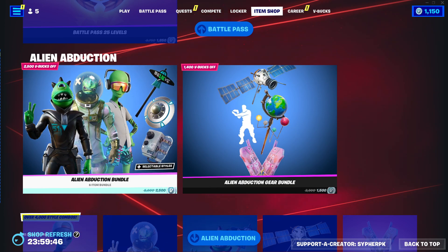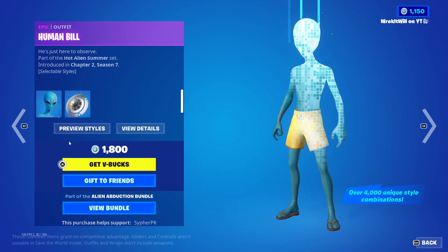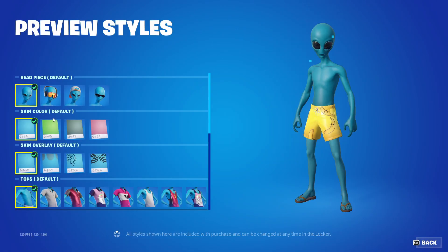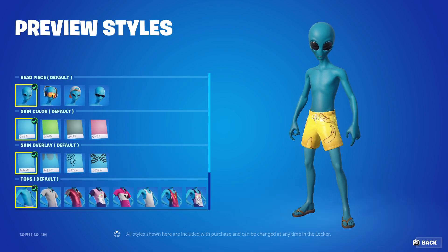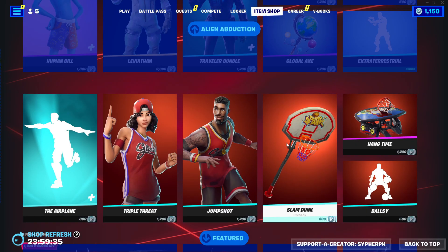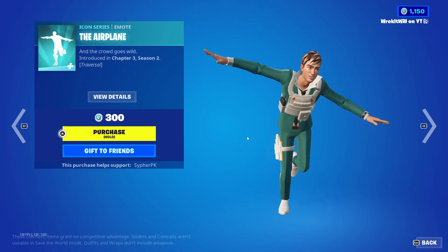So we got the Alien Abduction bundle back. I feel like we just had that not too long ago, but it's a pretty cool skin. It's got a lot of customization options — I've thought about buying it a few times. It's back in the shop tonight. We also got the Airplane emote in the featured section, which is a pretty cool emote.